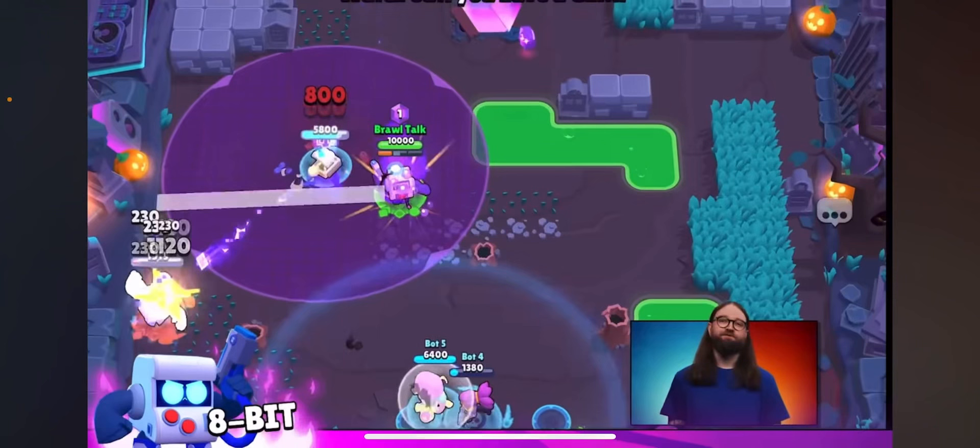First we have 8-bit. 8-bit's hypercharge — when you place down the turret, the turret will be shooting little projectiles. You can see them hitting Frank, but it does little damage. It's still good though, good on heist. I'll be ranking all of them as: really bad, bad, okay, good, really good, and fantastic. So 8-bit I would say really good, because it's gonna be good on heist.